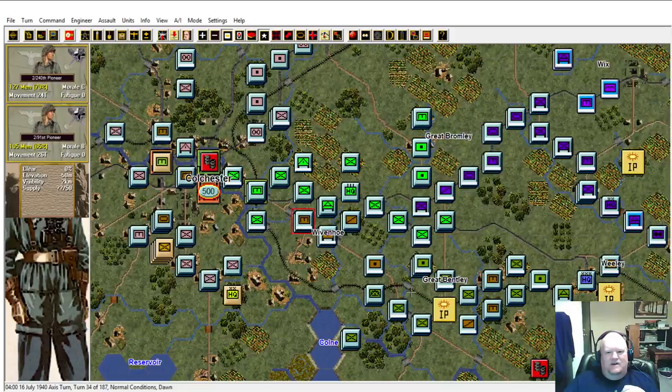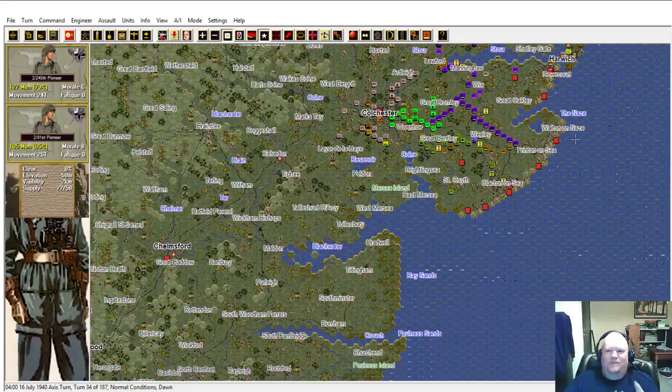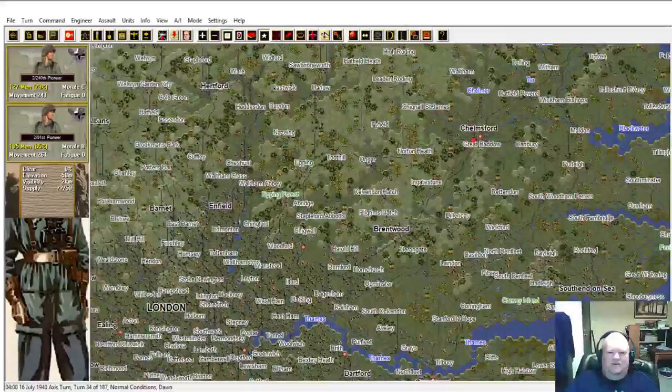7th Panzer is definitely not going to do anything - I'm not going to move them until I break out of Colchester. The plan with 7th Panzer is to eventually come down through Kelvedon, head on to Chelmsford and Great Baddow, and eventually start working my way to try to strike at London from the north. Supported by the other three divisions in the area.